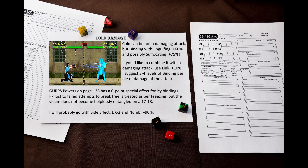You can use binding independently, or you can use the link enhancement to combine it with a damaging cold attack — be it fatigue, burning, or something else. I suggest applying 3 or 4 levels of binding per die of damage; it seems that it should work fine. I think that would make cold attacks much more interesting. However, I will probably go with side effect: dexterity -2 and numb, at +90%. I think that's a good option.